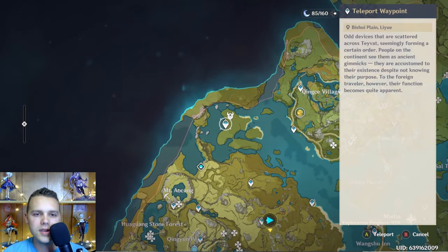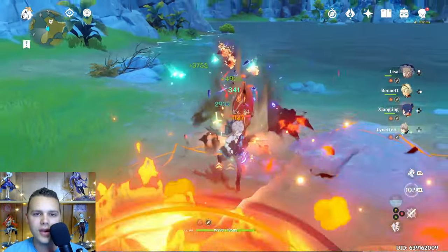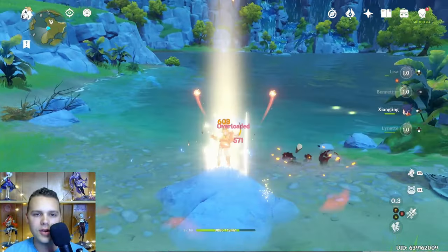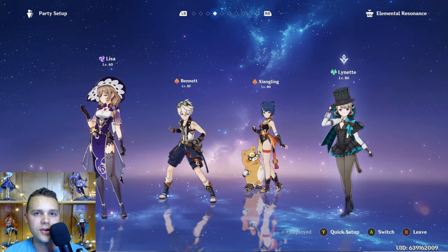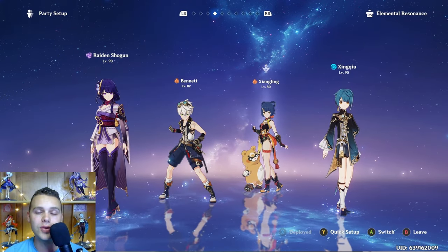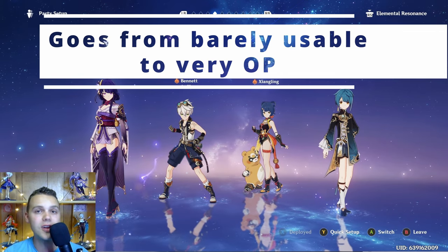Next is going to be an overloaded team. Overloaded teams are not that popular because most of the time they make it annoying to play — when you apply Electro, the enemy gets flung back pretty far so you have to chase after them. However, it does do quite a bit of damage, especially in the early game, so if you're fighting bosses or just want to use these characters together, it is an option. The team this will actually turn into in the long run is an over-vape team. When you get Xingqiu and eventually Raiden, this makes what's called Raiden National, combining Overloaded and Vaporize — you get a soup of elemental reactions doing a lot of damage.